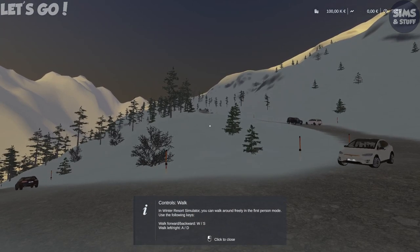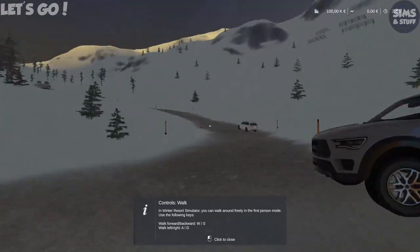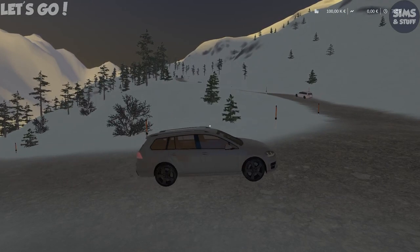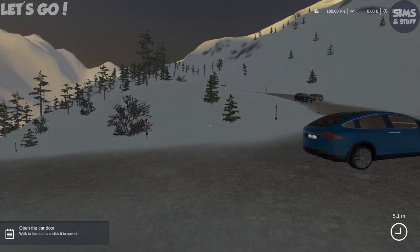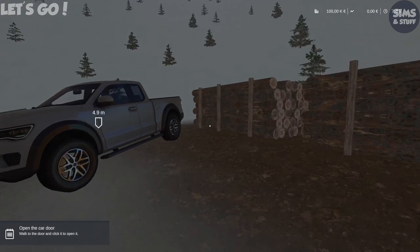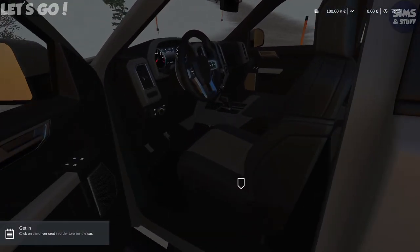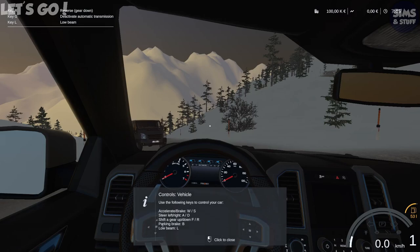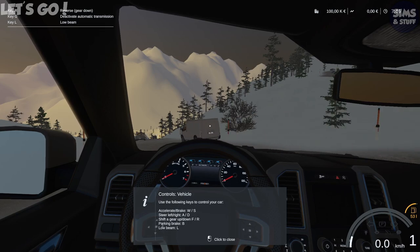Controls: in Winter Resort Simulator you can walk around freely in first-person mode. WASD moves left and right, and the mouse is to look around. Time to start your first business day — open the car door, walk to it and click to open. I'm 5.1 metres away from the car — I can sort of see it right there. Use the following keys to control your car: W and S to accelerate, A and D for left and right, F and R to shift gear up and down, B for parking brake, and L for low beam. Forward and reverse for gears — that makes sense.